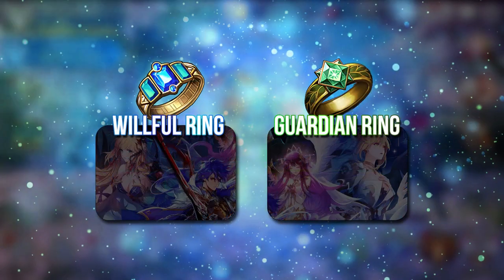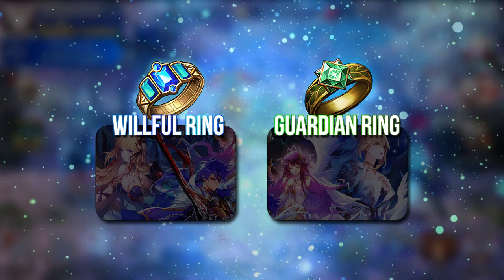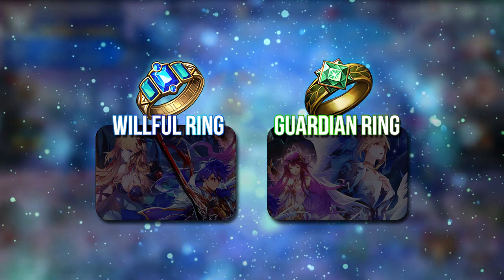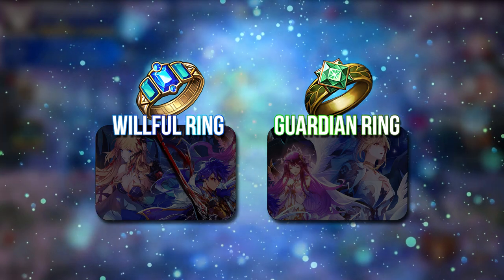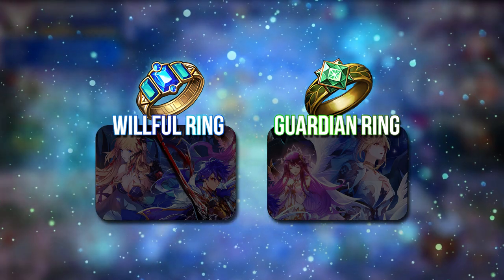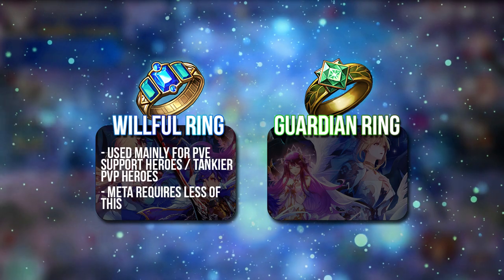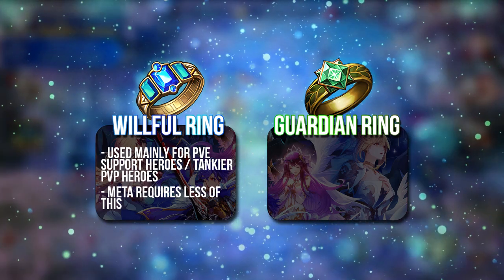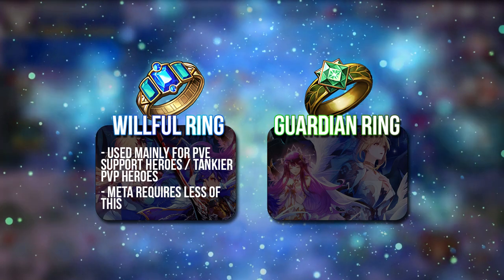Then you come to Day 13 where you get the Willful Ring or the Guardian Ring. You have to pick one. The Willful Ring is mainly used for PvE support heroes and tankier PvP heroes like Jack, Rudy, and sometimes Wukong as well.